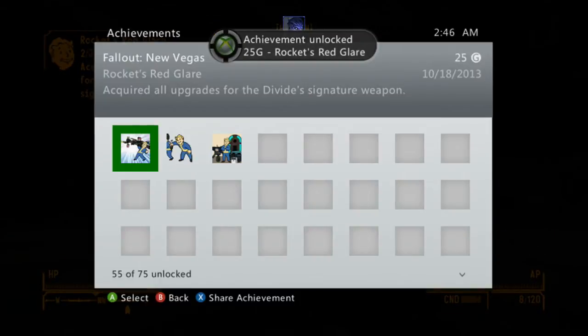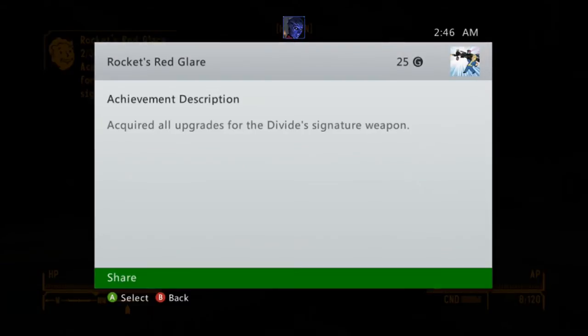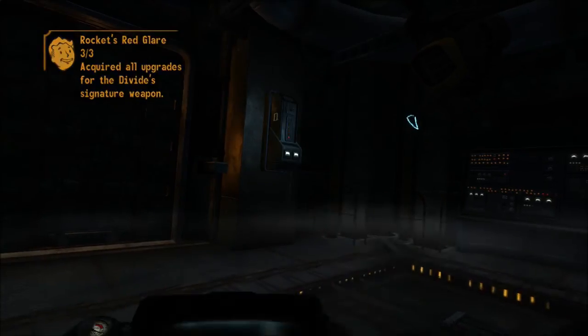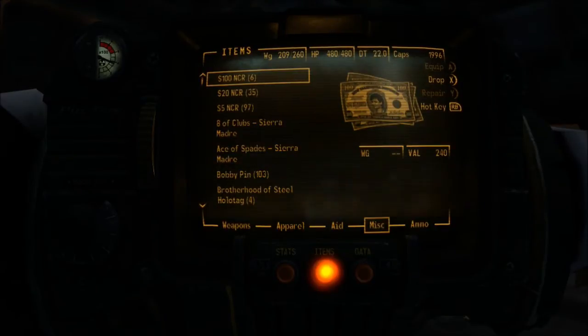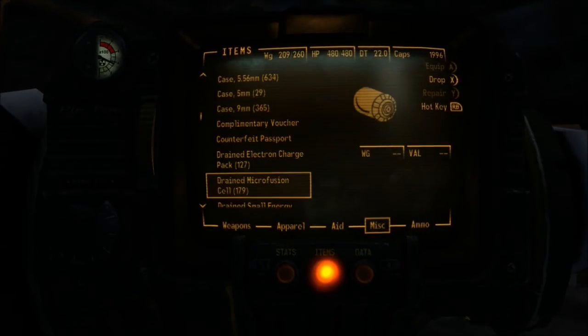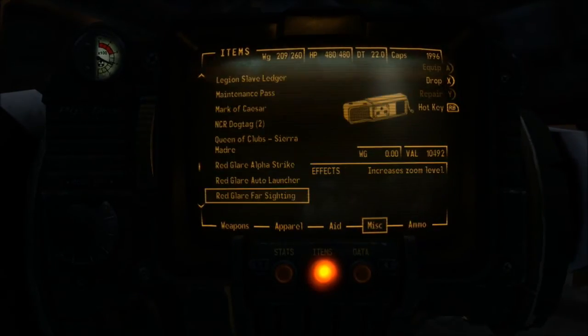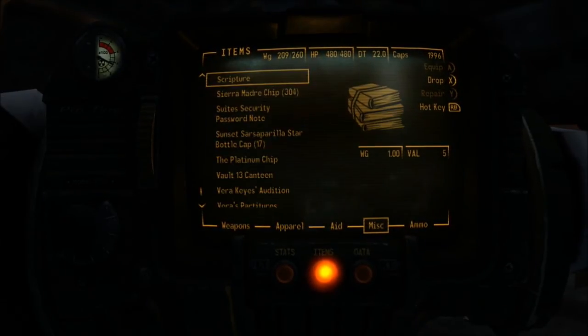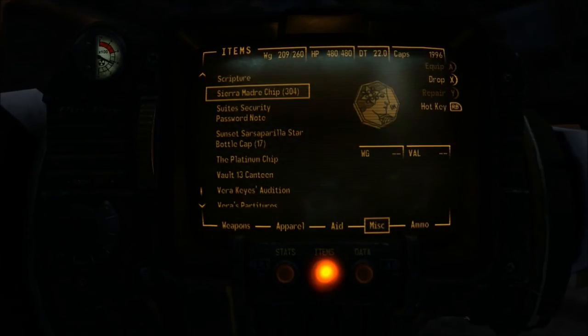Now one of the things you want to do before this — because you don't want to spend 40,000 caps right away — is the following. Now that you have this achievement, I'm going to show you right here in my miscellaneous items: I don't have the weapon yet, it says Red Glare up there, and I still haven't equipped them, which means the game just registered and purchased it — which is cool.